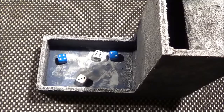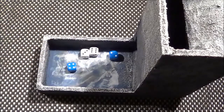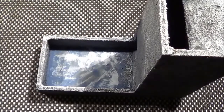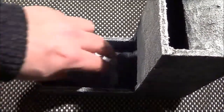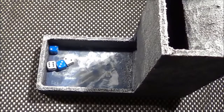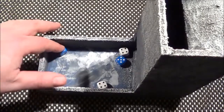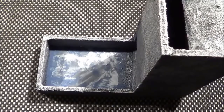Rock Grub rolls 16 and I roll 15-16, so nothing happens — we draw. That was lucky. Next roll: I beat it. That's two points off the Rock Grub, down to 9 stamina. Next round I roll 18 versus 15, another two points off the Rock Grub — easy, down to 7 stamina.